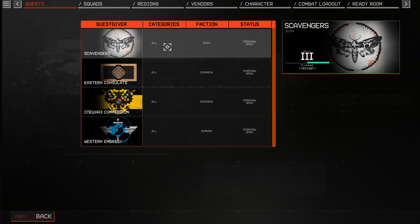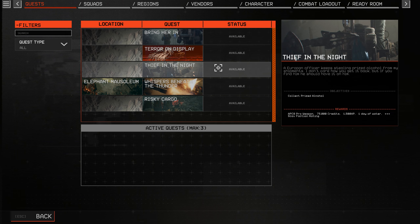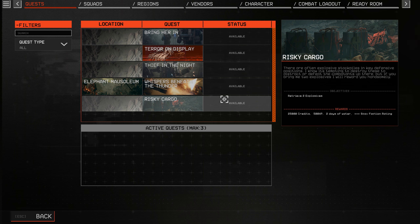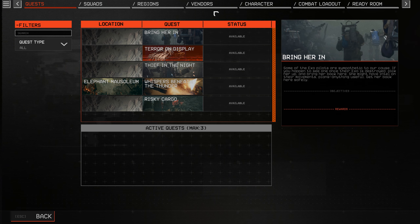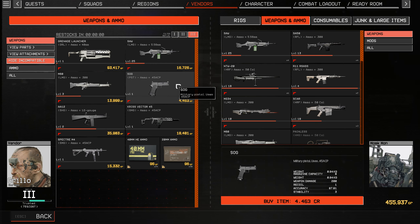These quests also provide a lot of water on top of what you're looting. There's just so many options — if you go to Elephant Mausoleum and save civilians, that's one water. You get two explosives, which you can do in one mission or multiple, and you get two days of water. This is a reward on top of usually XP, credits, and faction rating, which allows you to buy the better weaponry as you get higher rep levels. So the questing system becomes really important, because you want to keep this reputation up high.